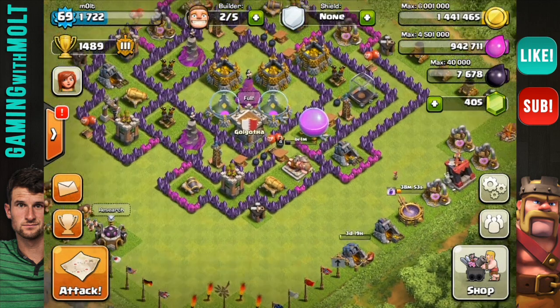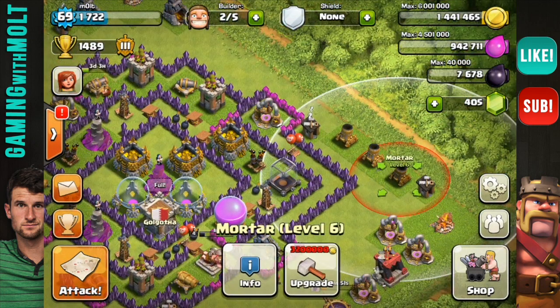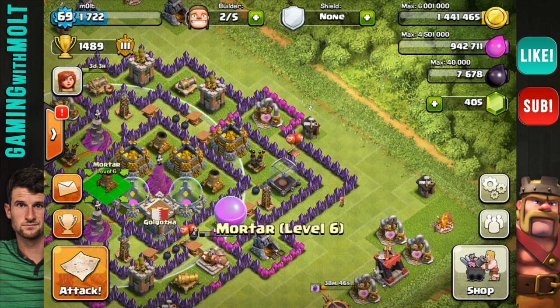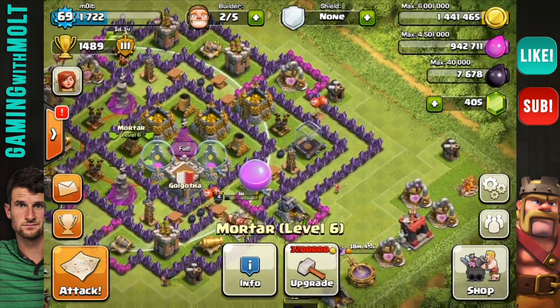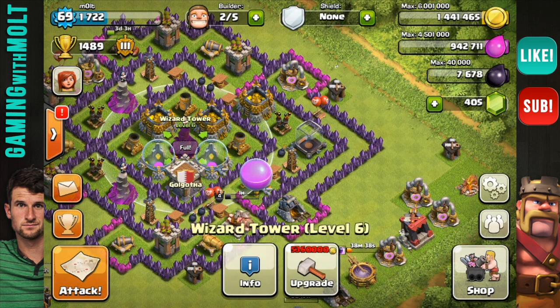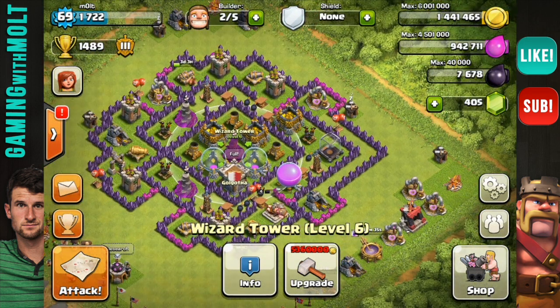Next we're gonna bring our mortars in here, and they're gonna be far enough apart that someone can't lightning spell all of them at once. Now I know that there are four storages in the center — that's how I want to do this one. This wizard tower really really protects it well, and I think this base is going to be pretty awesome.